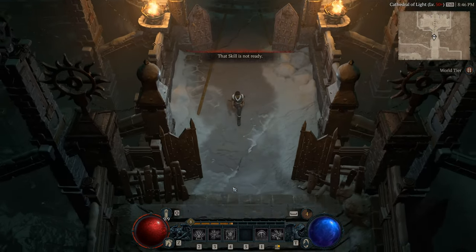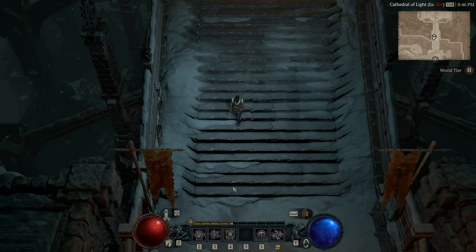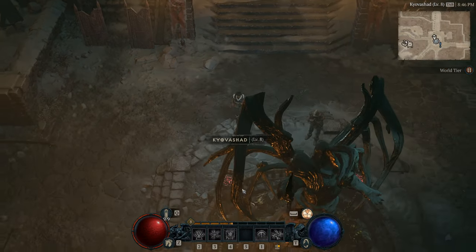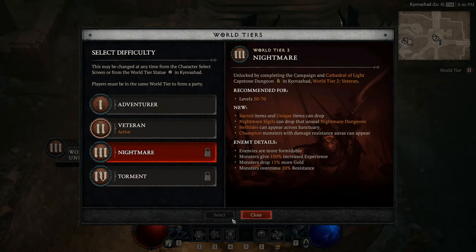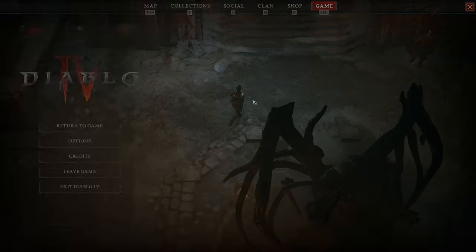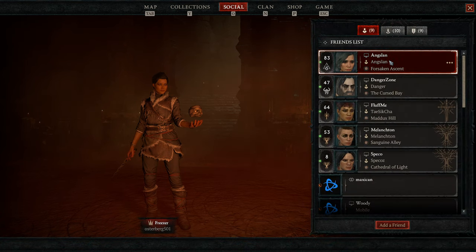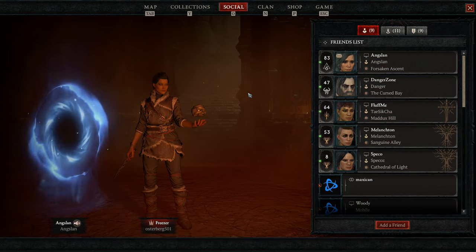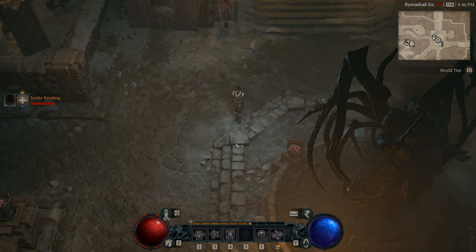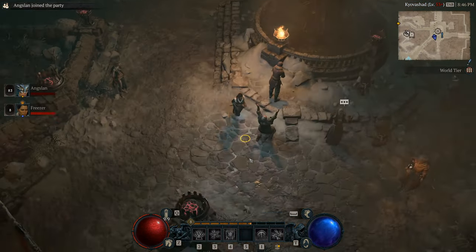Once you've done that, you are going to regroup with your booster and then go complete the level 70 capstone dungeon. For this, you're going to want to have your booster go and enter that capstone dungeon, and then you're going to want to teleport to them using their portal in Kovashad. You're going to do the same exact thing as the last dungeon — the person being boosted stands AFK at the front, and the person boosting runs through and completes that capstone dungeon as well.